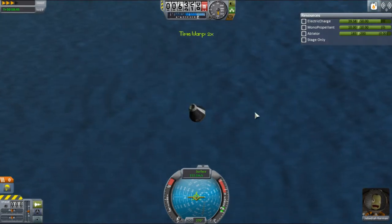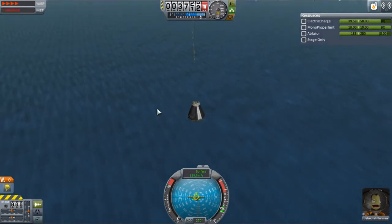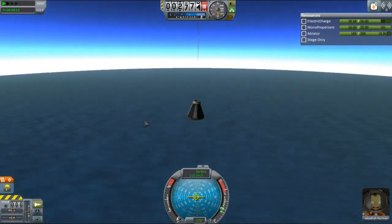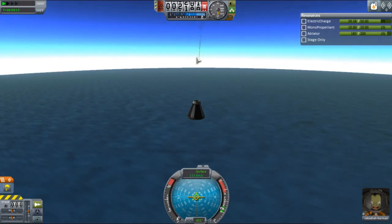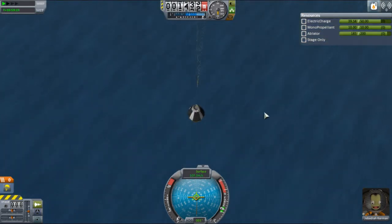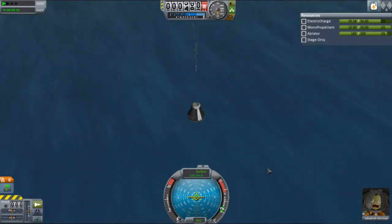It's time for some time acceleration to get down to the surface quicker. Because I'm over the ocean, the altimeter will drop to zero when I splashdown. But if you're over land, the surface is above sea level so your altimeter won't go to zero at touchdown — and on mountains it can be very high. So it's best not to completely trust the altimeter. Look for your shadow if you're coming down over land; over the water it's not terribly important and pretty hard to see anyway.